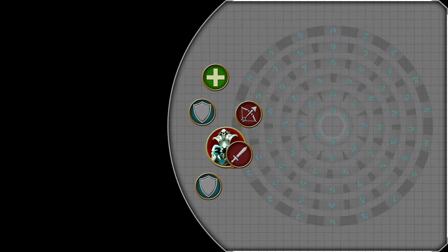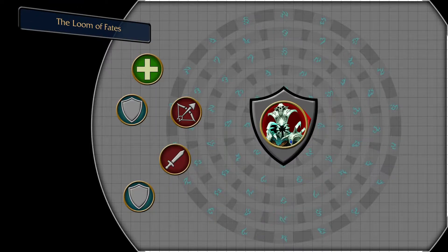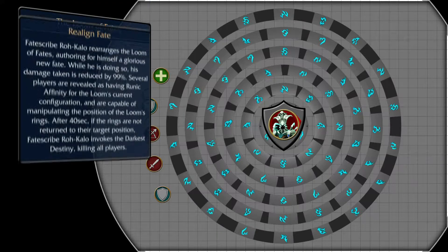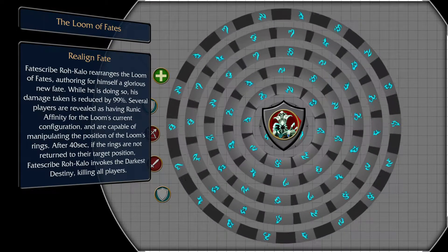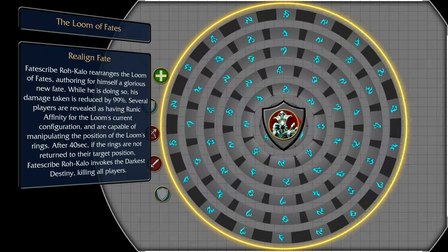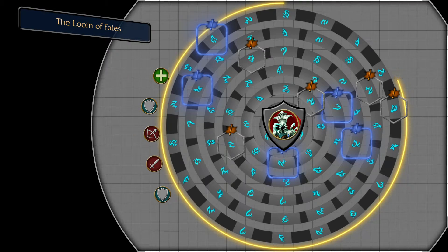Once the boss reaches 70% health, he will retreat to the center of the arena, making him almost invulnerable to damage and activating the Loom of Fates — those giant circles with runes on the ground. This marks the beginning of Phase 2. Realigned Fate will then start, making those rings spin quickly in random directions for a few seconds. Once they stop, the 40-second timer to save your own Fate commences. You will see one glowing rune appear on each ring as well as one empty socket. Your goal is to move the circles so that all runes are aligned with their sockets; failing to do so in 40 seconds results in an immediate wipe through Darkest Destiny.